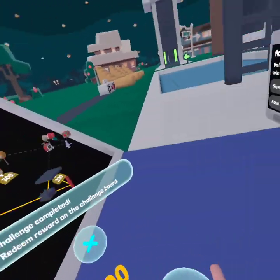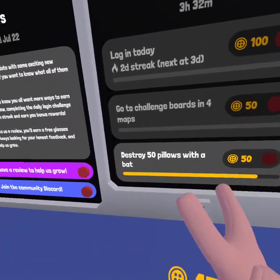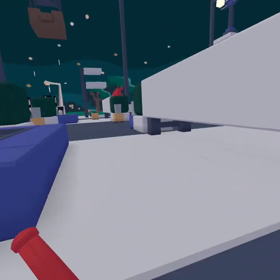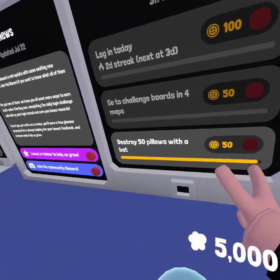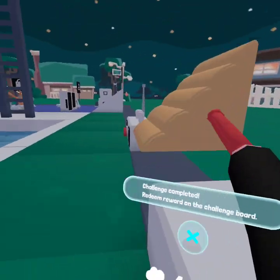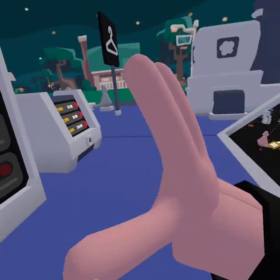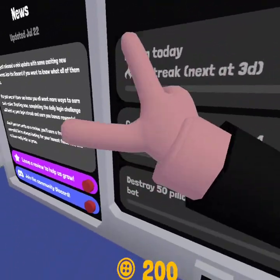Challenge complete! As you can see, I claimed all my challenges and now I got 200 buck coins. Each day when you complete all your challenges you get 200 buck coins. On day three of your login streak you get 110 buck coins, and it goes up - by the seventh day I don't know how much you get.